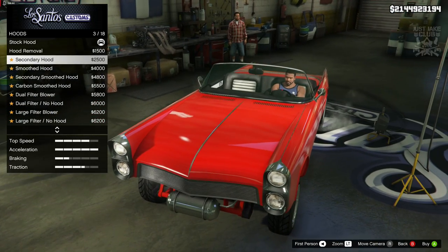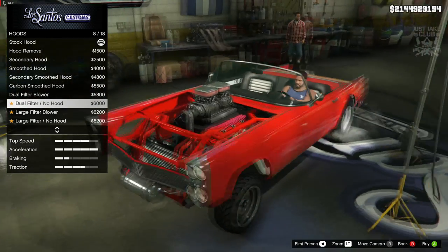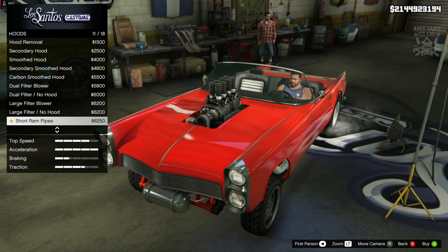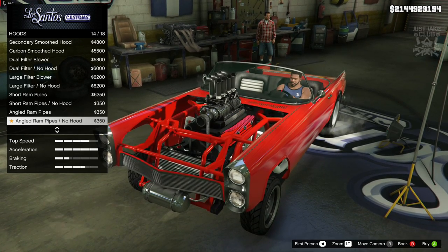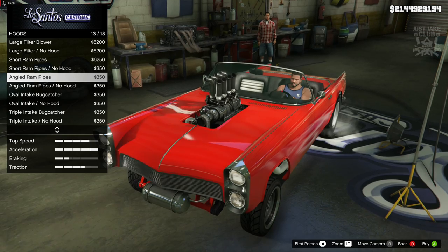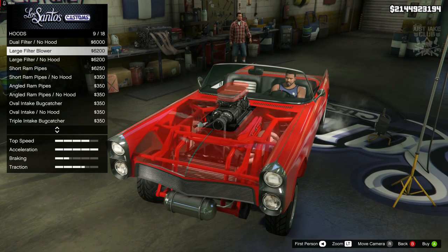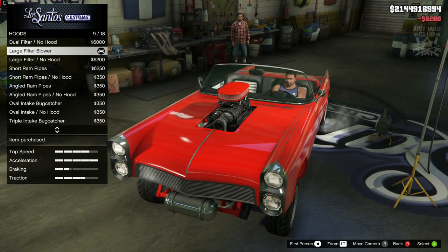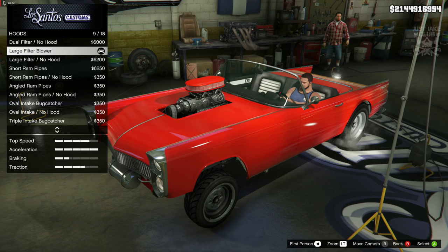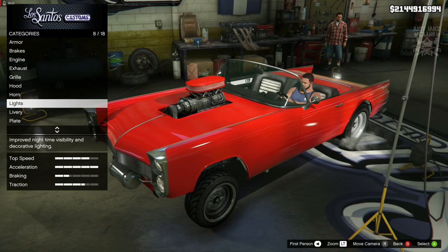Then we've got the hood. We can remove the hood altogether and see all that nice support structure inside. We've got a secondary hood, the smooth hood, secondary smooth carbon, the big blocks at the top, and then the no-hood versions. I'm definitely going to go with a big block but I'm not going to remove the hood. We've got the short ones, the angled ones, the oval intake, and the triple intake.